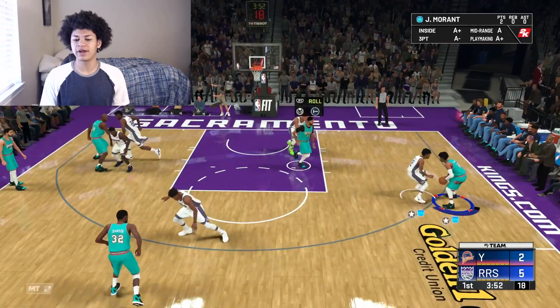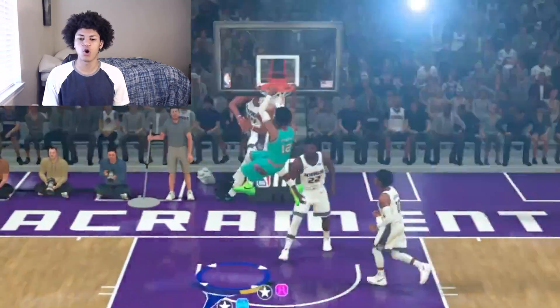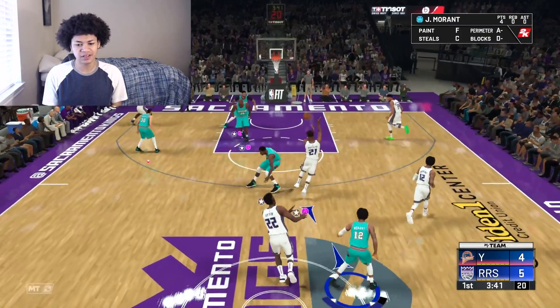We're going to let him work out on the right wing. Getting a nice pick and pop between AD and Ja — oh beautiful screen, we're going all the way. Beautiful finish in the paint, let's go. Getting a little fancy celebration in, I love it. Let's go Ja.